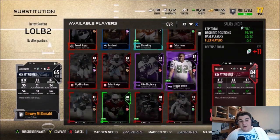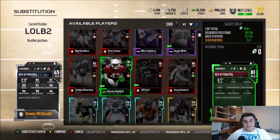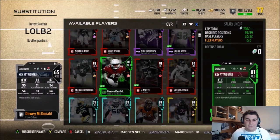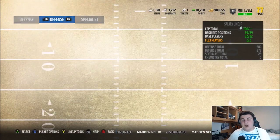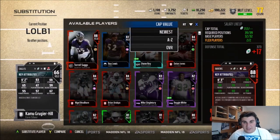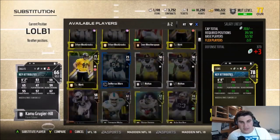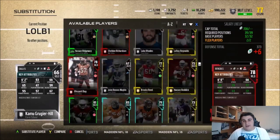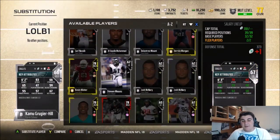Dewey McDonald is fantastic and fast. Even if you don't user him, his speed will make up for his lower stats. Then Kamu Grugier-Hill is another linebacker you should have — he's 6'2" with 83 speed. Dewey's a little bit faster, but he doesn't have the height that Grugier-Hill has. I feel like you need both of these guys; one won't suffice. These guys are both in the 15 cap range, which really helps you spend cap elsewhere. They're almost the same card — good silver linebackers to fill your team with.